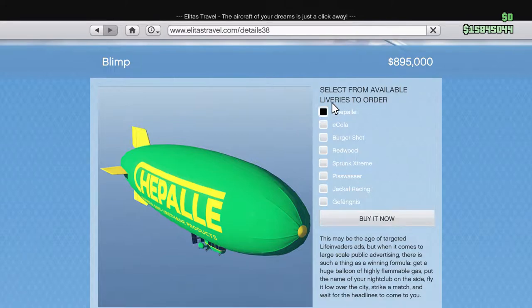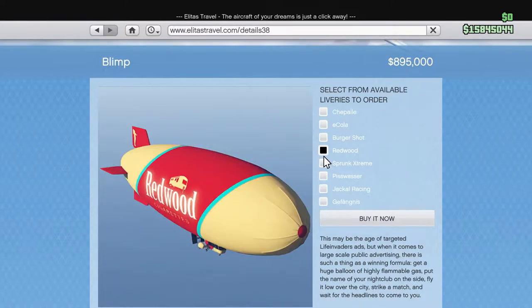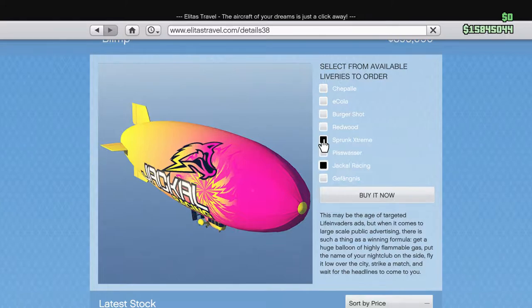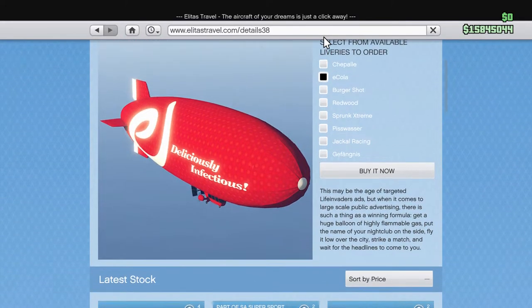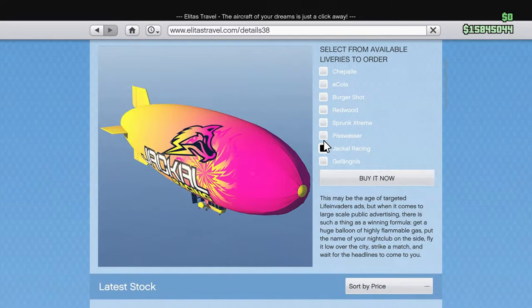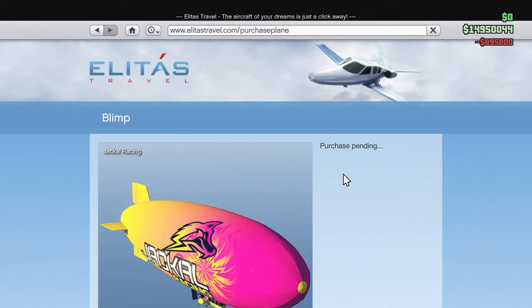So we can get the Chapale — I think that's how you pronounce that — we have the Ecola, the Burger Shop, the Redwood, the Sprunk Extreme — that one's kind of cool with all the green — the Piss Washer, the Jackal Racing. The Jackal Racing's cool. And then oh, that's my nightclub name: the Gafanis. I kind of like that, but oh my god the Jackal Racing — I like the Burger Shot as well. I'm really liking the Jackal Racing, but I also like the Gafanis because that's my nightclub. But the Jackal Racing looks so cool in the pink and yellow, and pink's my brand, man. I'm going with this one — it's bright and pink and I like it.